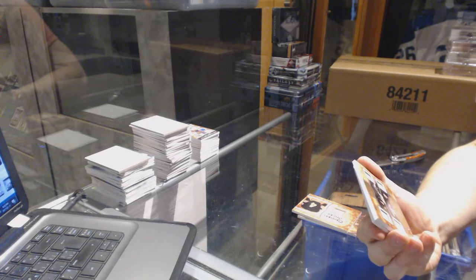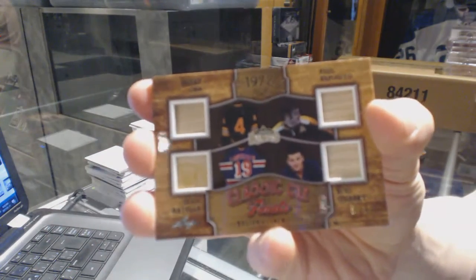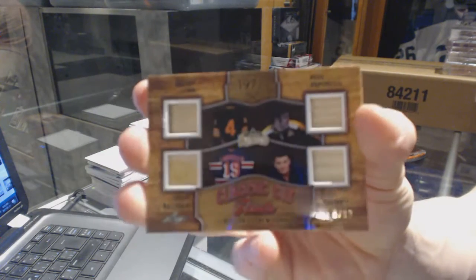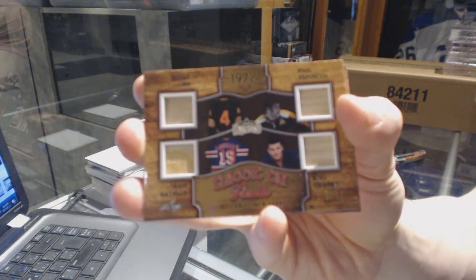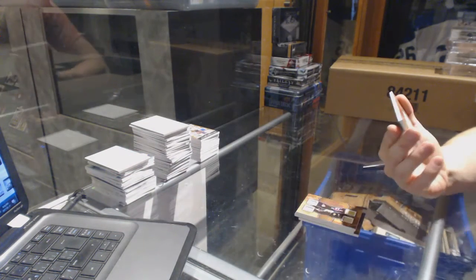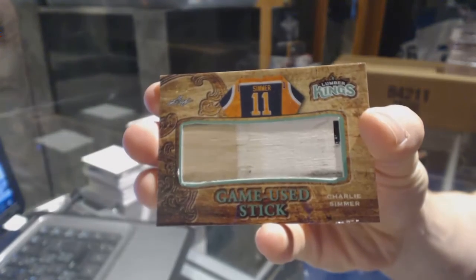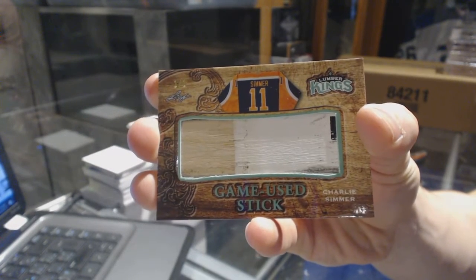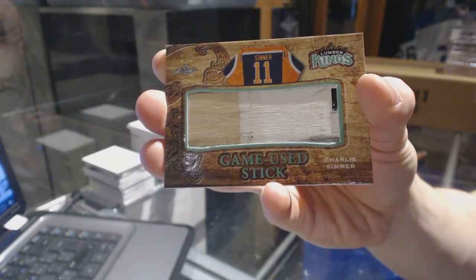Don't see a lot of Bobby Orr memorabilia floating around. We've got a classic cup finals quad stick, numbered six of twelve: Bobby Orr, Phil Esposito, Jean Ratelle, and Rod Gilbert. Six of twelve classic cup finals quad stick — Orr, Esposito, Gilbert and Ratelle. And we finish with a game used stick, one of one, Charlie Simmer. So there we go boys and girls, draft order coming up next.